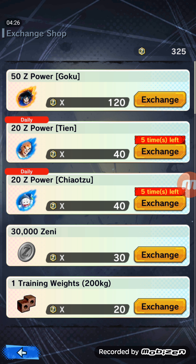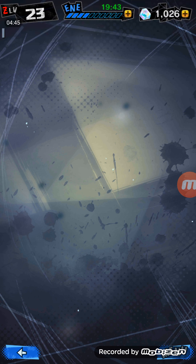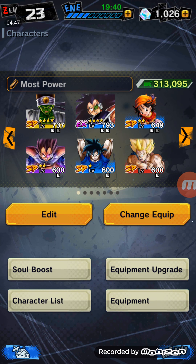Another thing is Shallot. The game gives him to you as a main character, but genuinely, I don't think he's that great. Just take any Sparking and they'll just outplay Shallot. The only reason Shallot might be okay is the fact he doesn't have any weaknesses — but then again, he's not strong against anyone. That removes a lot of the tactics.